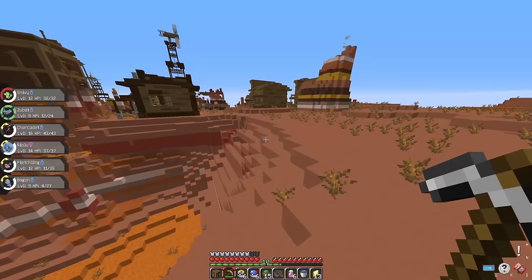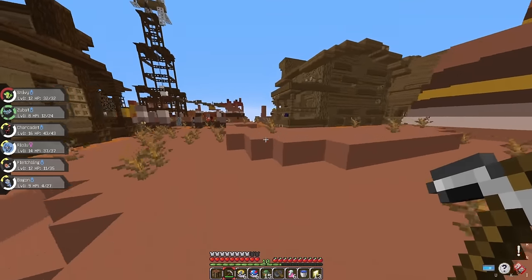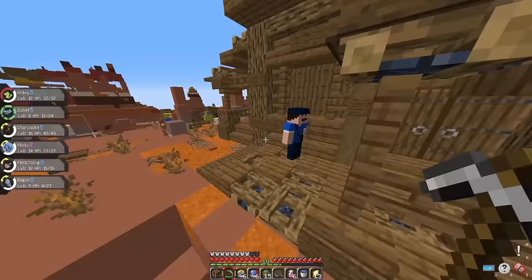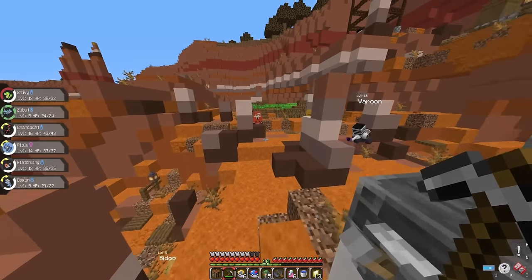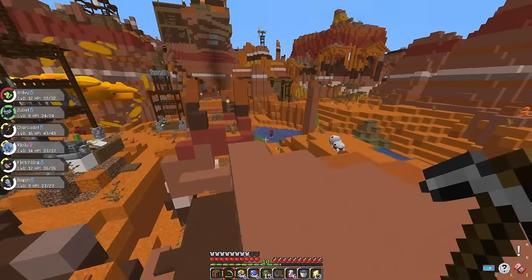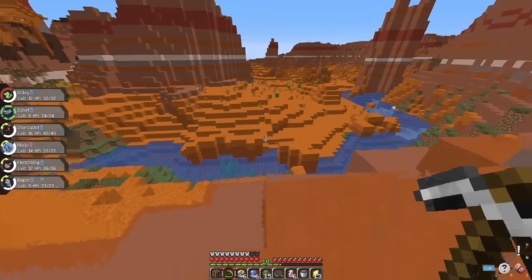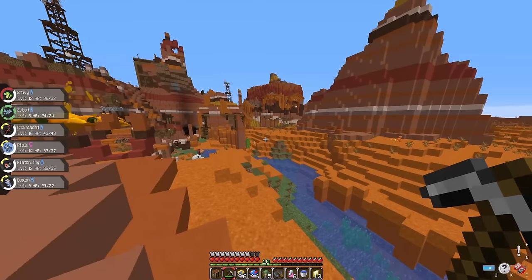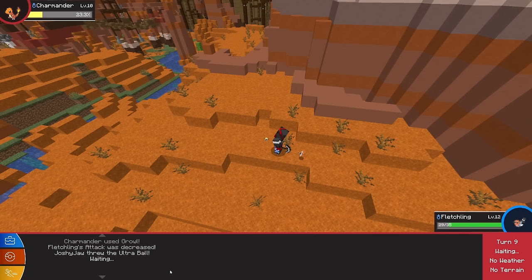The Mesa Biome was massive and had another one of these gym villages. We can't challenge anything yet but at least we know where one is. One of the houses gave us a Covered Fossil. But the best thing happened when we left - there was another Mega Boss, another Legendary Steelix. Then I turned around and viewed arguably the strongest starter Pokemon: Charmander. We have to get it - a Charizard would be a great addition to the team.